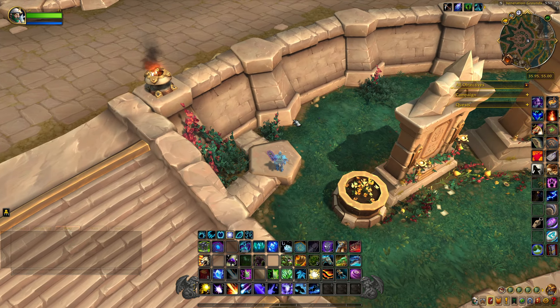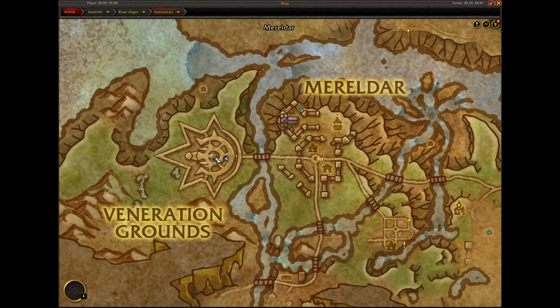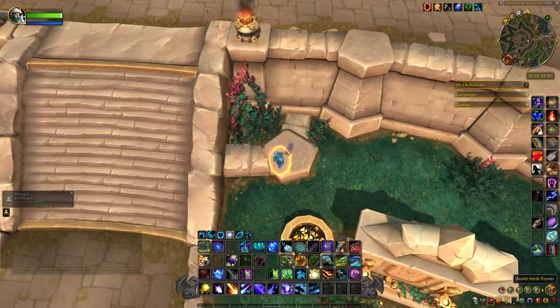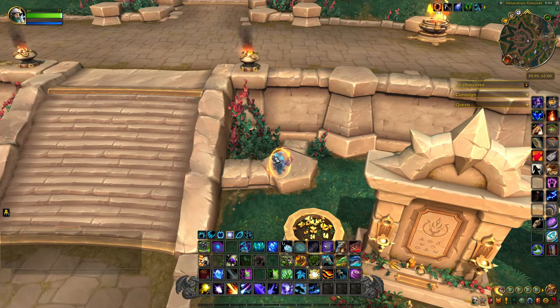This next item is located in Veneration Grounds, which is right down here in Hallow Fall, and it's called the Erathi Herb Pruner. It's just sitting right when you come down these stairs, right here on the side. We'll grab this and head to the next.